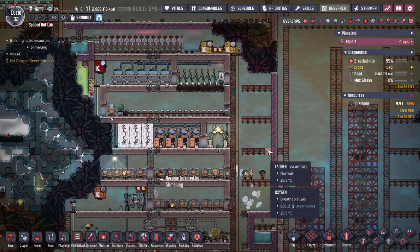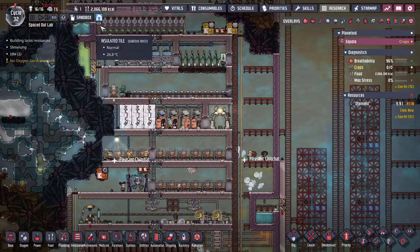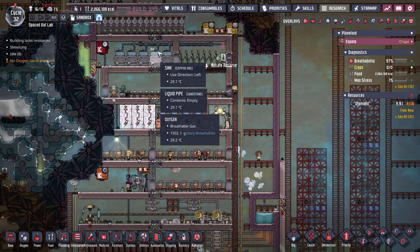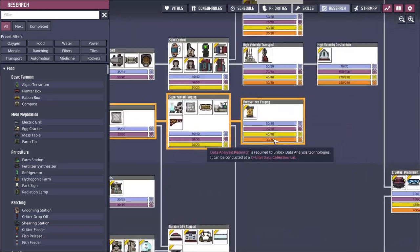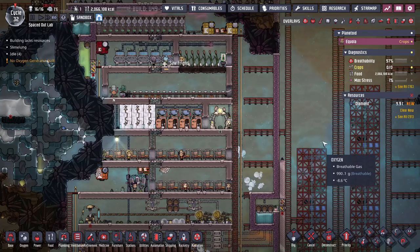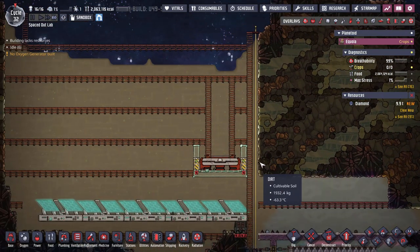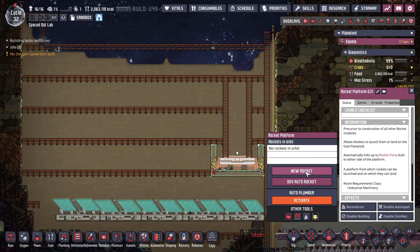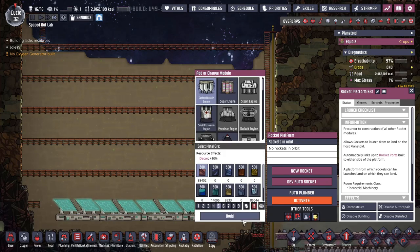The very first rocket you're probably going to want to build is one for gathering databanks. Eventually, when you get into the research tree, you're going to need the last bit of research — the data analysis research — for some of the deeper ones. That means you'll need to manufacture databanks, and the way you do that is just with a building onboard your rocket's interior. Since we're just talking about exteriors here, the very first one you'd probably want to make for this purpose — outside — would be a carbon dioxide engine.